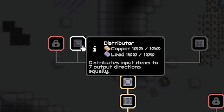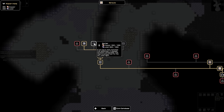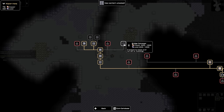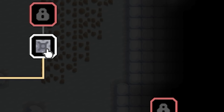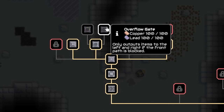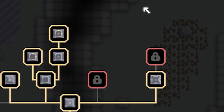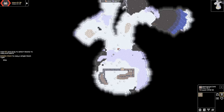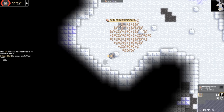Looking in the research tree: a distributor distributes input items to seven output directions — unlock that. We've got the sorter, so we can mix things up on conveyors and then sort them after. A bridge conveyor transports items over terrain or buildings — yes, I want a bridge! Then there's an overflow gate, inverted sorter, and underflow gate. Now I've unlocked everything I can. I guess for now we just try and mine all of this stuff.